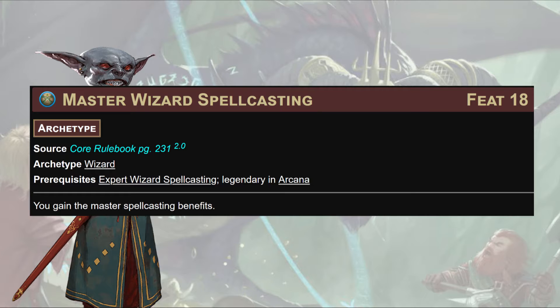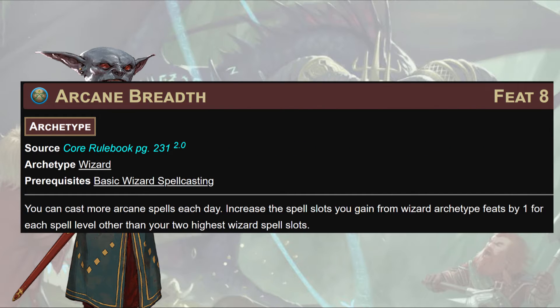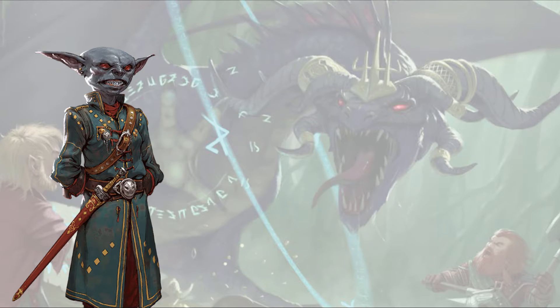Then Destructive Block: when we Shield Block, we can reduce the damage to ourselves by double our shield's hardness, but if we do, the shield takes double the normal damage before applying hardness. This doesn't work with indestructible shields but does for all the other magic shields. After that, it's Expert Wizard Spellcasting, Master Wizard Spellcasting, and Arcane Breadth for more gas in the tank.